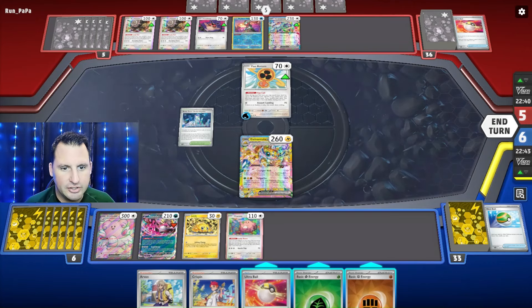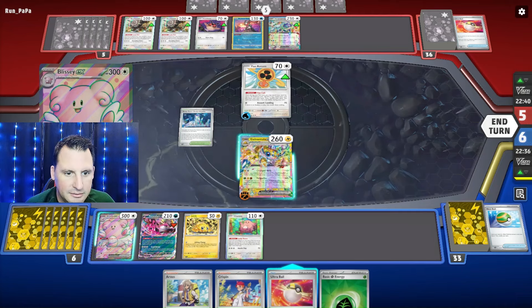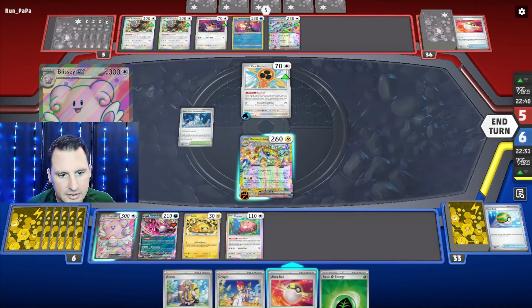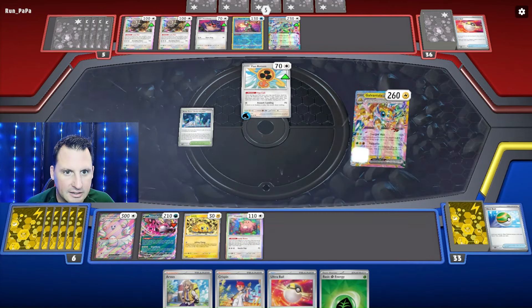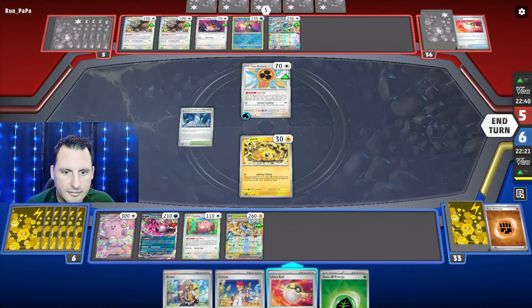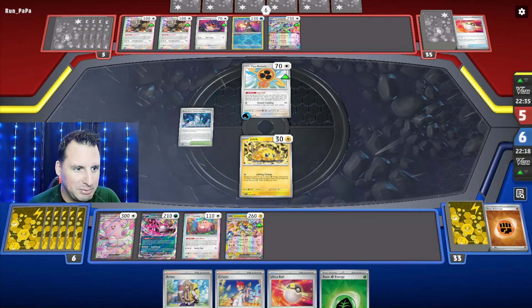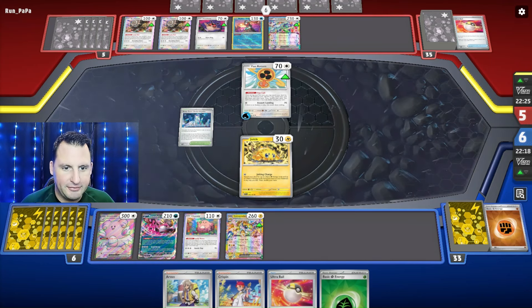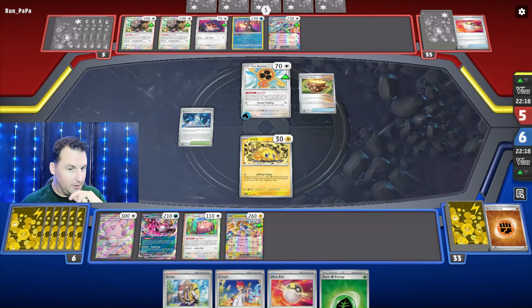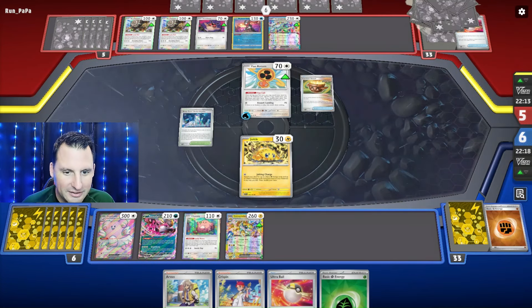Now I wish I had my Switch. We'll put the Joltik up — I don't know if that was the right play, first time playing this deck. They've got Area Zero Under Depths for now. We did Iono and I want to item lock as quickly as possible.